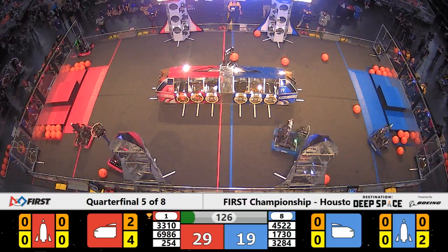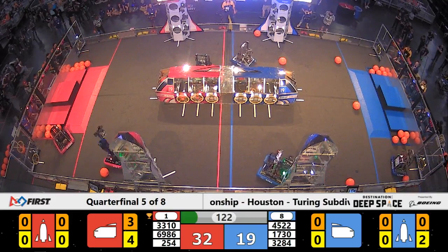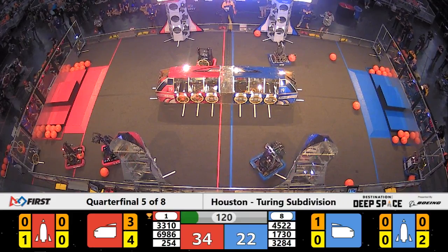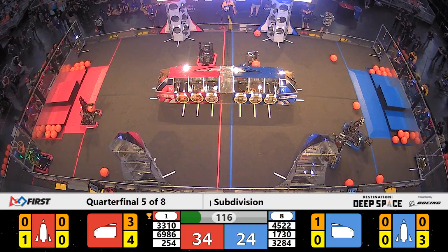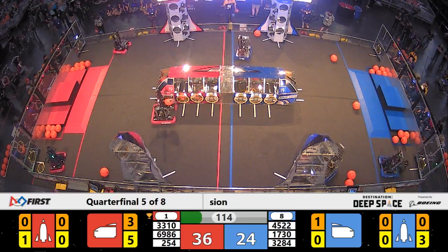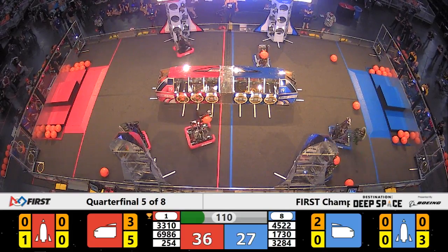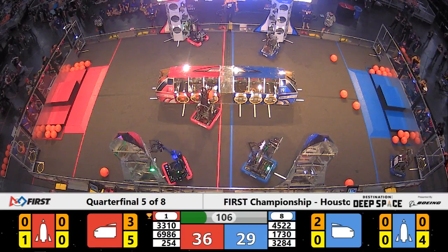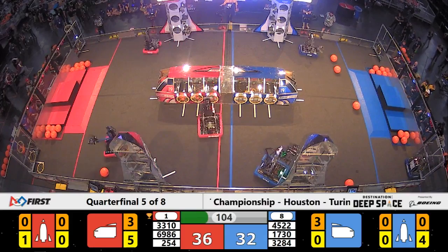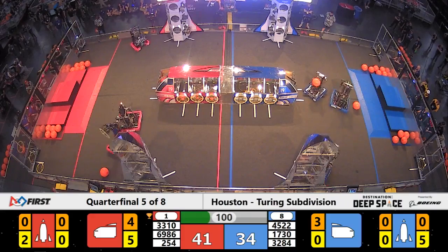Red alliance with an early lead of 10 points. Team Driven making up the difference as they score a three-pointer. Here comes the last hatch panel for the cargo ship, thanks to 3310. No defense seen yet — 3284 aiming high as they place number five hatch panels on the blue alliance rocket.